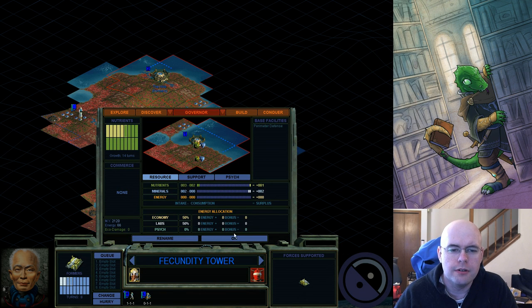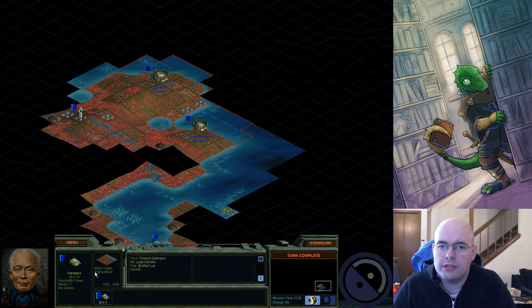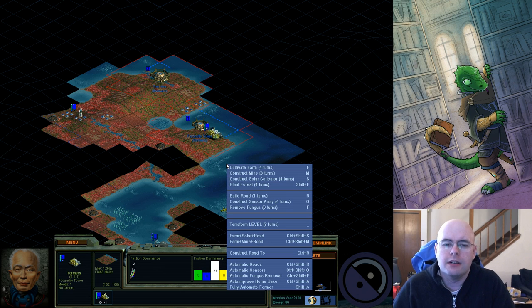It's plus one food because it's flat — flat lands do not produce minerals. It's moist, which is one food. Rainy is two food, arid is zero food. And it only has an elevation of 126 meters above sea level, which means no additional energy. So really, the best I can do in this square for basic terraforming would be a farm plus a solar collector.